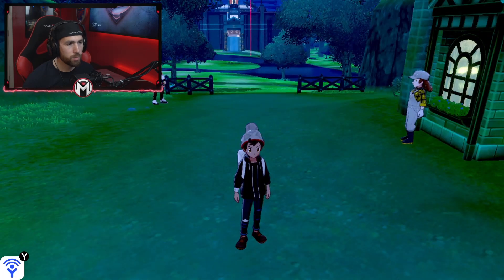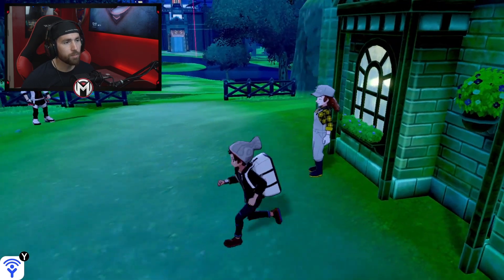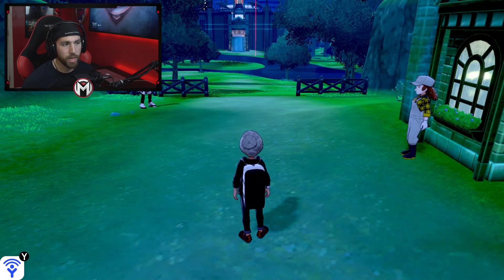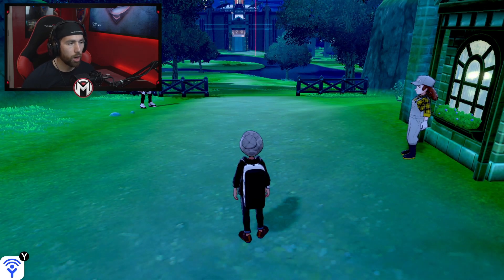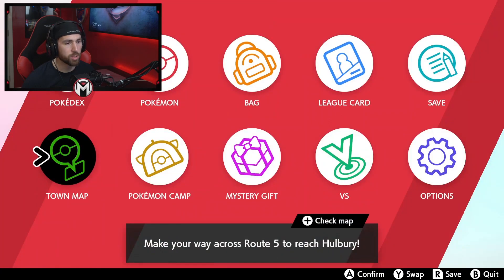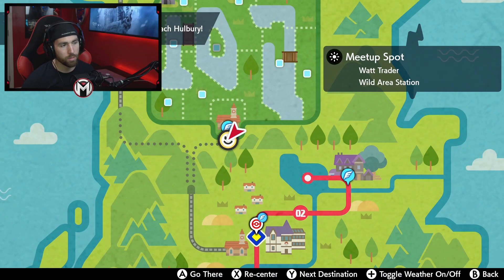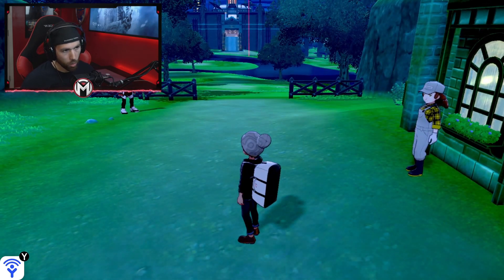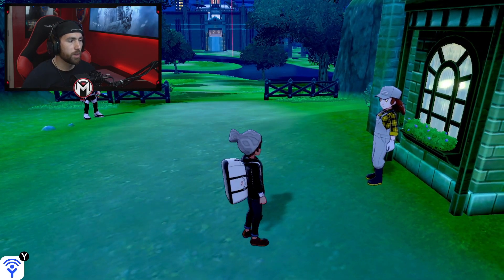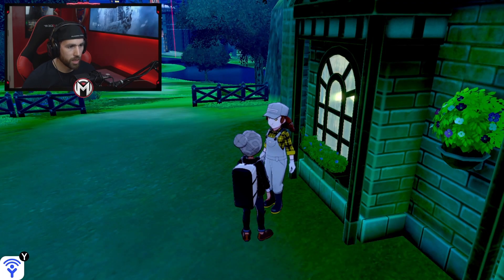Notice these two people in front of me — the guy on the left and the girl on the right. At any point when you're training or fighting Pokemon in the wild area and you start to run low on health, all you have to do is fast travel back to this meetup spot. When you fast travel back to her, she'll ask if you want to rest your Pokemon. It's basically like a little Pokemon Center right here.